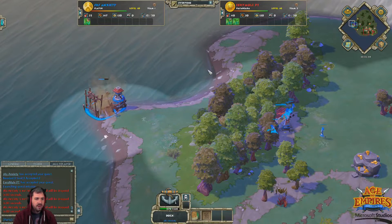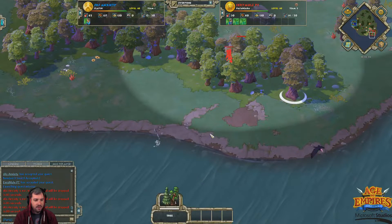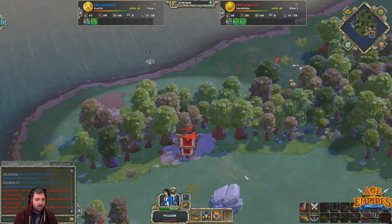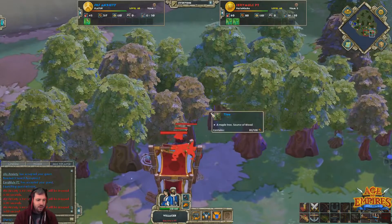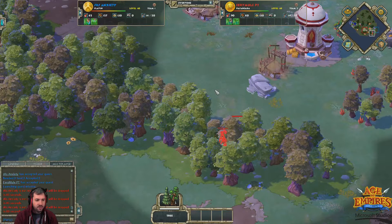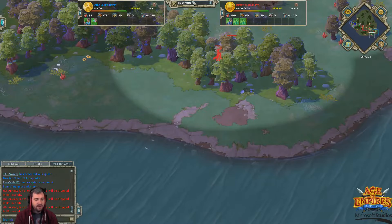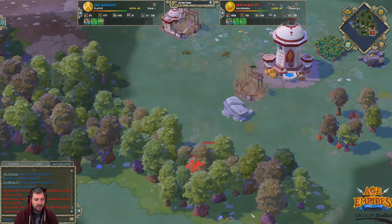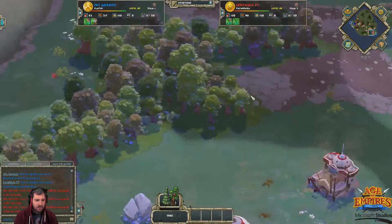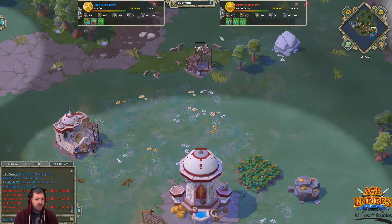For example, once Anxiety reaches H2, if he spends the relatively large investment to get a Trireme out and parks it right here on the coast, Erie Mill's wood line is exposed. These villagers are pretty close together, and ships do splash damage, so he's going to be able to rain down DPS on these villagers. If Erie Mill reacts quickly enough he won't lose villagers, but he will lose lots of gathering time, forced to run deeper into the tree line to get out of range of that Trireme.